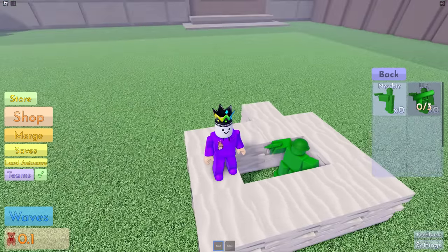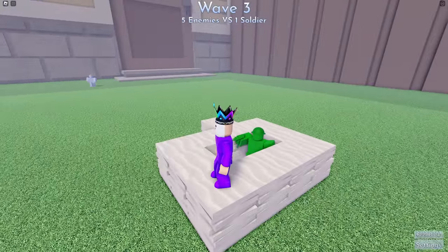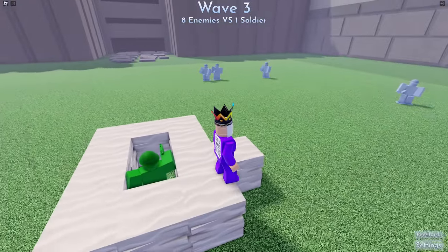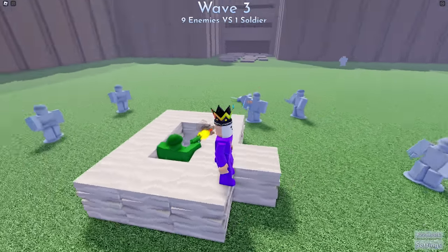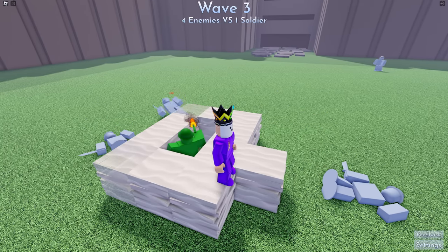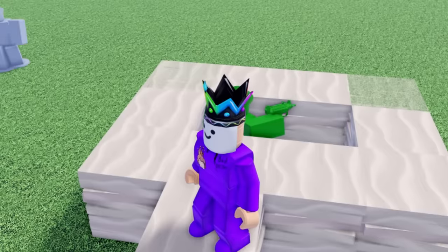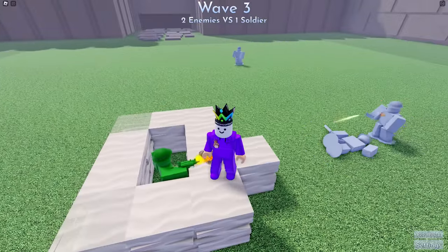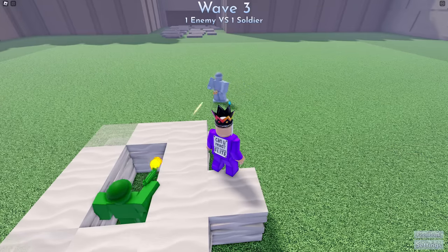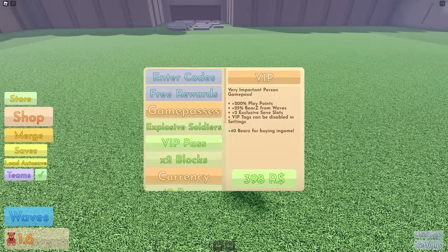There we go. The uzi guy doesn't have long range though, I don't think. He's doing a lot of damage. He hasn't got long range - that's really short, like a couple of blocks away. So we need this guy for inner defense and we need the pistol guy for outer because they can shoot a lot further out. This is actually really cool.